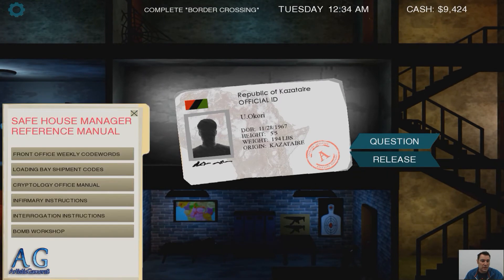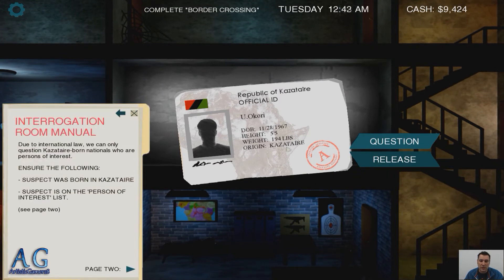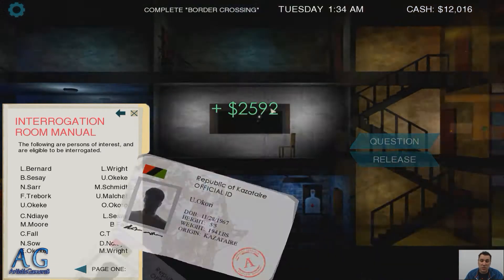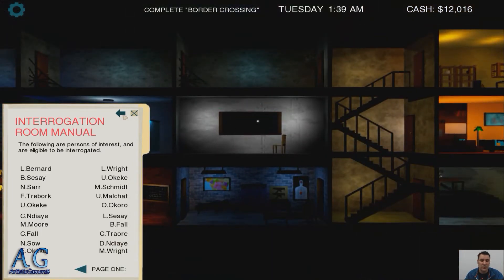We have to interrogate this guy, and how that works is we're going to see where he's from — his origins. Now we're going to look for his name, and if he's on our list. He's not on our list of suspects, so we're going to release him. And this is how we get our money — we got almost $2,600 off of that one.